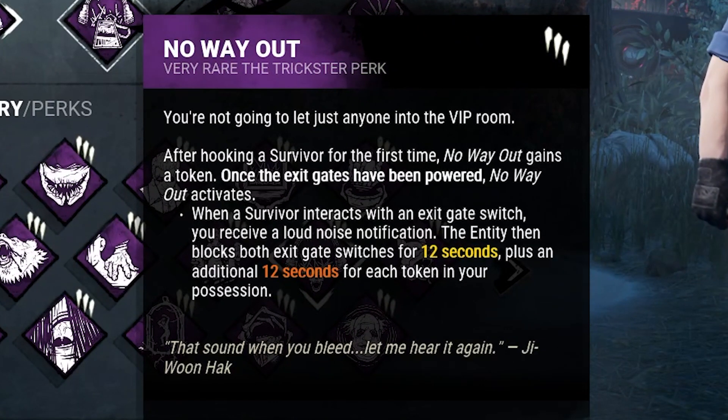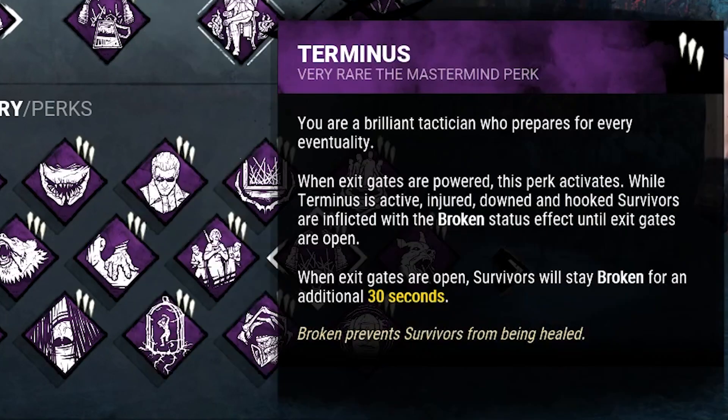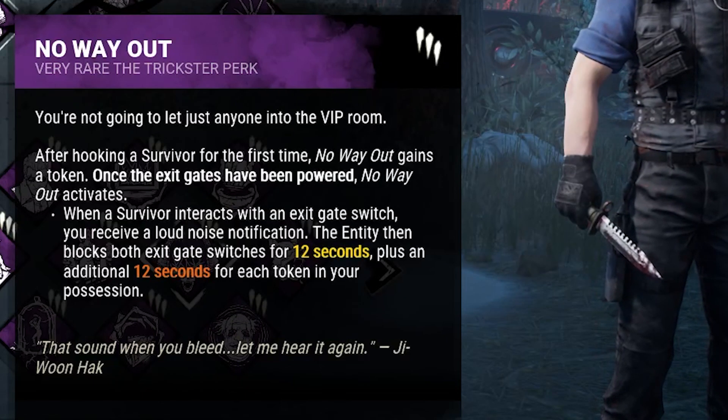No Way Out — rotating hooks, you get 4 stacks, each stack gives you 12 seconds of that gate not being opened. You've got Terminus — broken status effect until the gates are open. Yes, that includes through No Way Out.